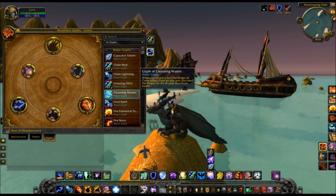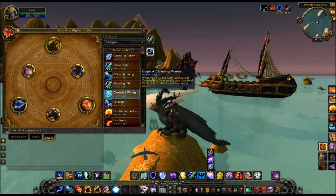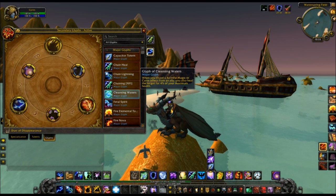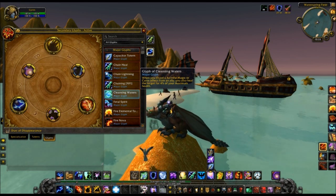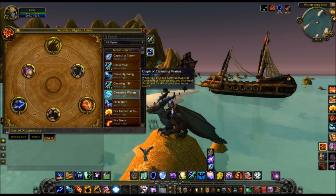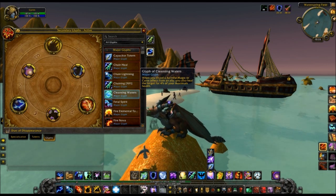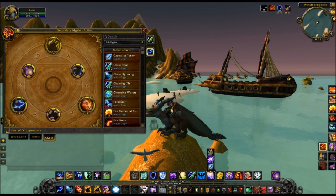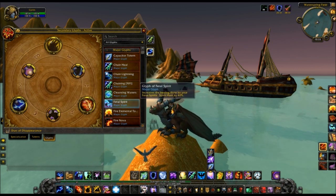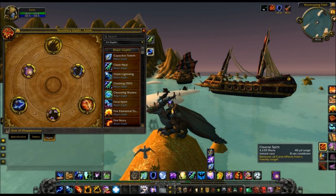Next you have Glyph of Cleansing Waters, which heals for 4% of your maximum health when you dispel — not the target's health. It works just like the old talent did, and would be good on dispel-heavy fights. Both Elemental and Resto at least get Cleanse Spirit as standard now — you can see it on my bar here, I'm Elemental. So you can dispel as Elemental now, just curses.